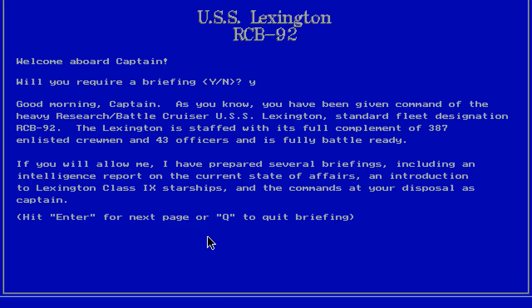USS Lexington, RCB 92. Good morning, Captain. As you know, you have been given command of the Heavy Research/Battle Cruiser — I'm deviating a bit from Star Trek there. USS Lexington, standard fleet designation RCB 92. The Lexington is staffed with its full complement of 387 enlisted crewmen and 43 officers and is fully battle ready. I have prepared several briefings, including an intelligence report, an introduction to the Lexington Class — nine starships — and the commands at your disposal as captain.